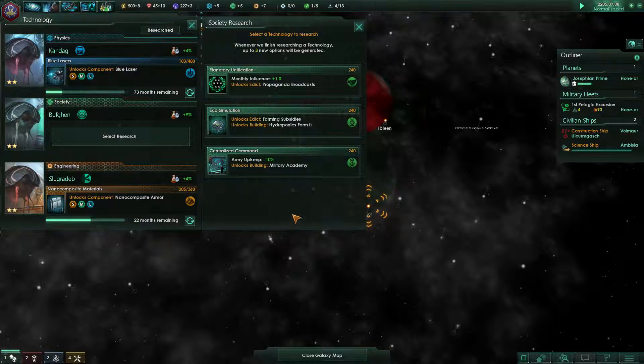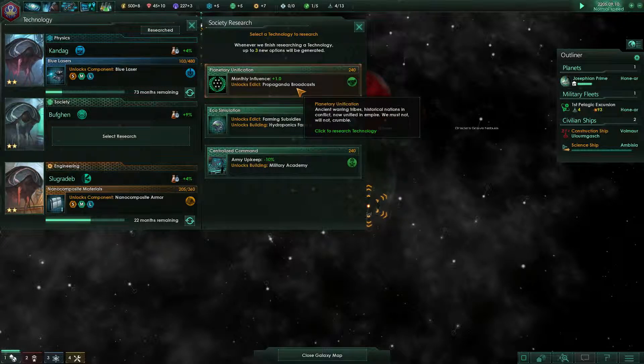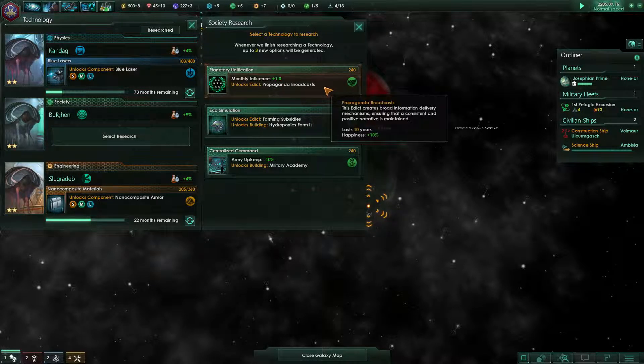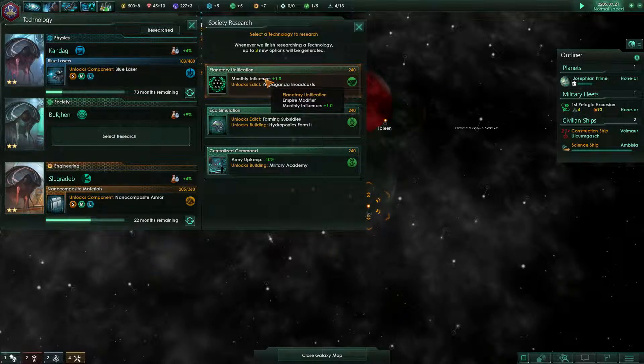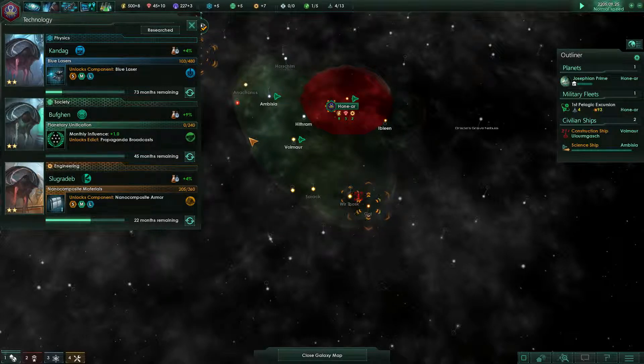New research option: propaganda broadcast, which gives additional influence. I'm going to do that — it doesn't take that long. The military research is good, but this is something we'll need since we're having a hard time expanding our empire.